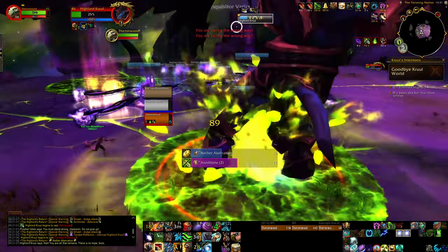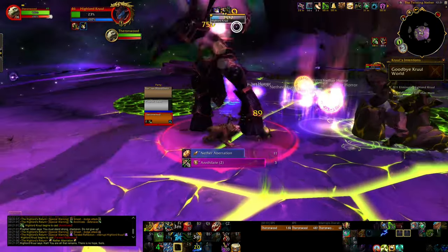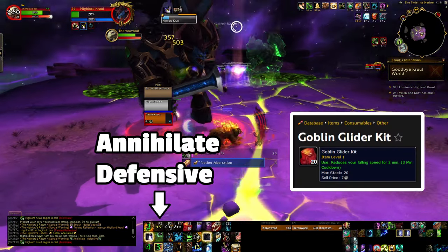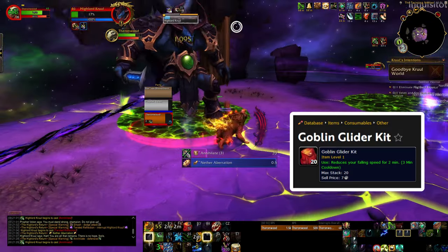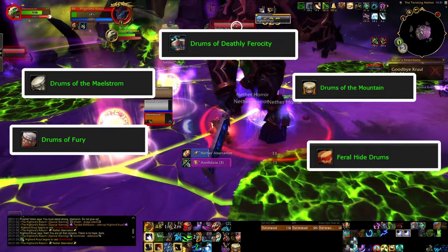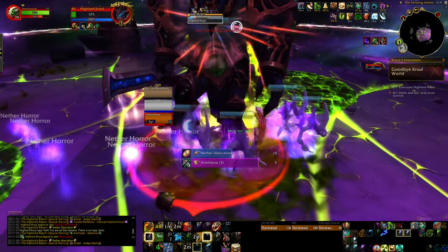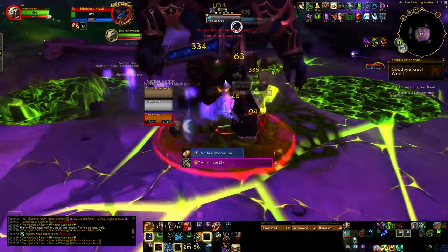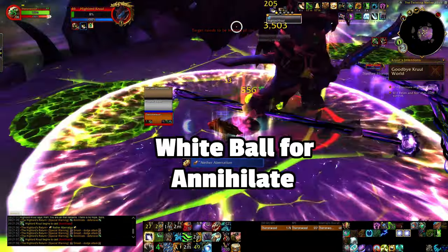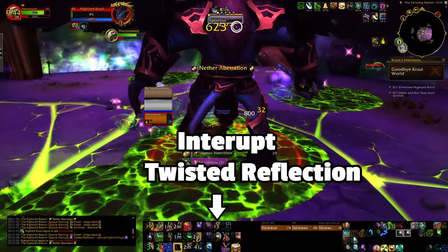We're gonna pop a defensive for annihilate, and we know we're gonna need that air horn interrupt for twisted reflection — no big deal. The rest of the fight you just collect adds as you go. I'm very chill in this fight — annihilate, twisted reflection, all good. Watch out for smashes by infernals, and it's okay to use a goblin glider if you do get knocked back — you can fly right back onto the platform. Feel free to use bloodlust drums from the auction house — I forgot to use them here. The white balls will heal your whole party to full, so use those instead of spamming self-heals. They'll also disorient everything and stop casts against you. You can use them to push back annihilates and interrupts — just save them for the highlord cruel section if you can.